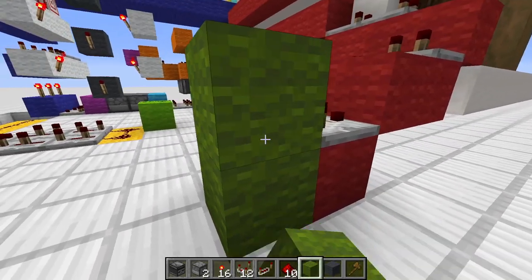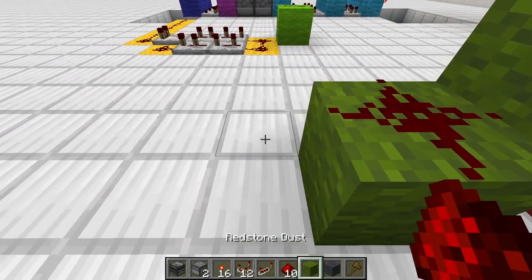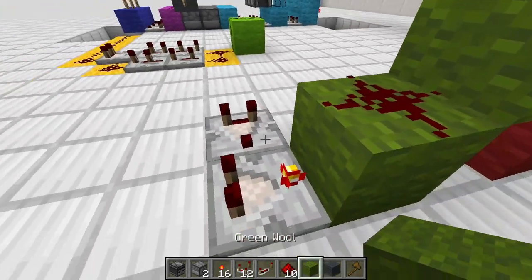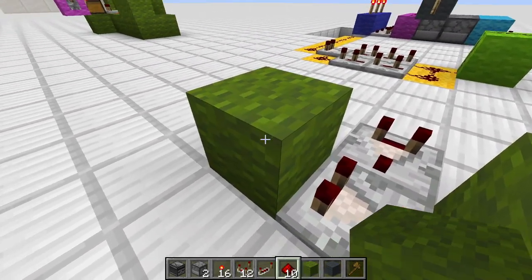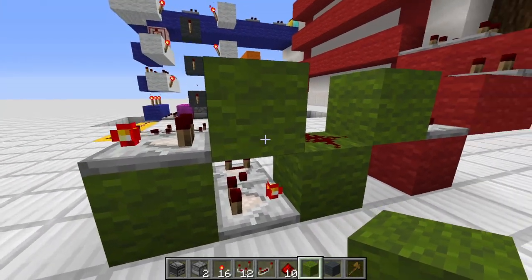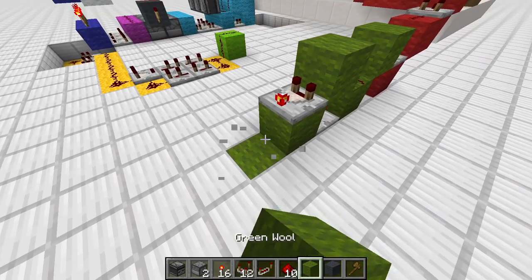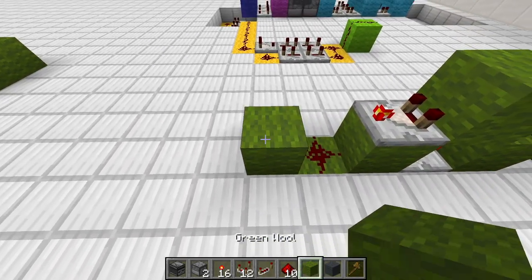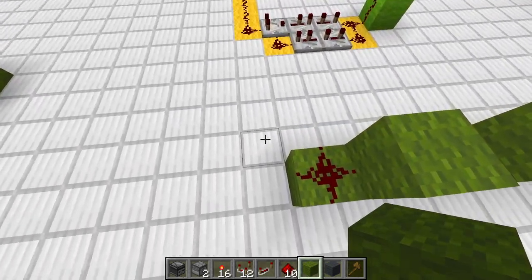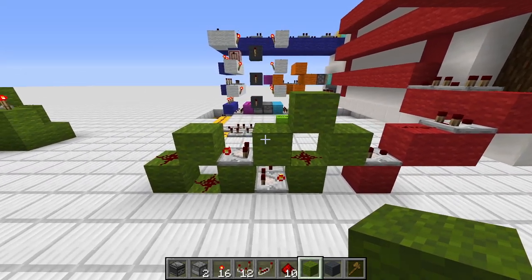For the green circuit, we block up here at the bottom. We have a piece of redstone, a comparator set to subtraction mode, a comparator, then a block, set to subtraction mode, block on top. Then a piece of redstone, a block, piece of redstone. Separate those two lines, and then another block over there. That's the first part of this machine done.